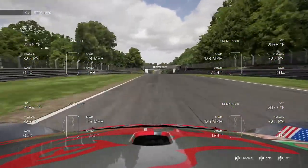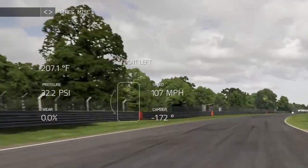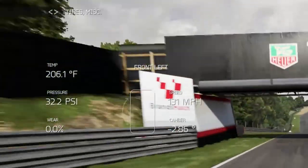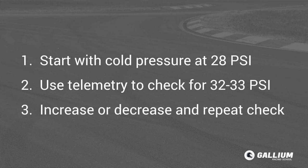Here is a quick summary of the tuning process. We start with a cold tyre pressure in the high 20 PSI range — say 28 PSI — then drive a bit to get the tyres up to temperature. We use telemetry to see if we are close to our target pressure of 32–33 PSI, then double-check the centre temperatures, which shouldn't be too high or low relative to the edges. If necessary, we adjust pressure higher or lower and retest, and then we know we will have a good contact patch.